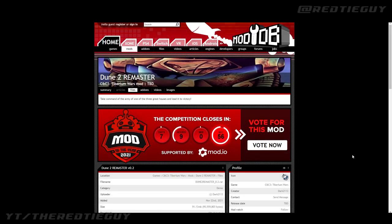Hey everybody, hope you're having a fantastic day and doing well. Red here and welcome to a brand new video where I'm going to explain a very easy way how you can install mods like the Dune 2 Remaster mod for Command & Conquer 3 as well as mods for Red Alert 3 on Windows 11. All of the links I'm going to mention are in the description below if you want to follow along.